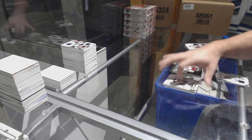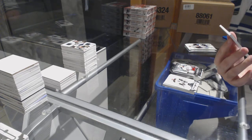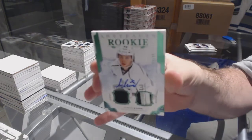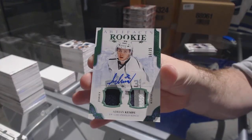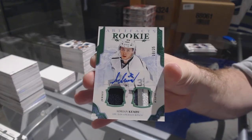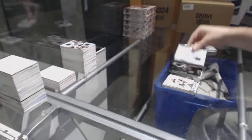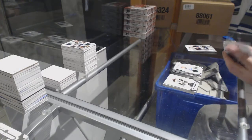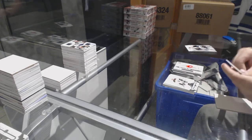Number 35 for the LA Kings, dual jersey rookie patch, Otto Adrian Kempe. Adrian Kempe. Rookie Redemption, Calgary Flames.